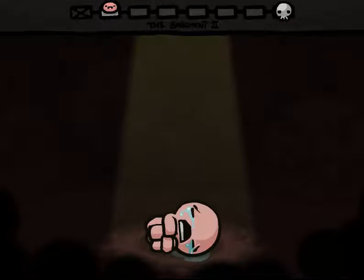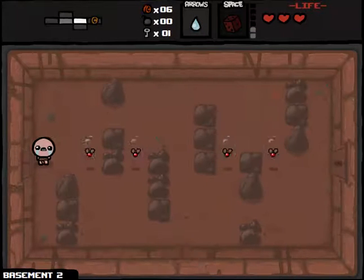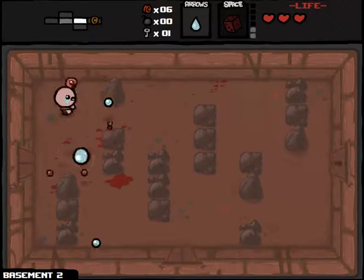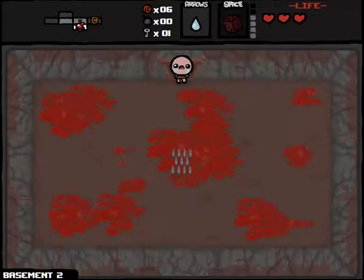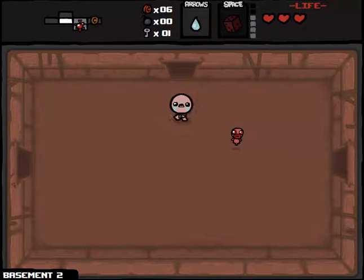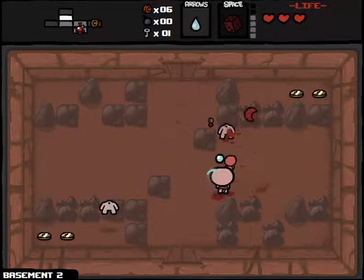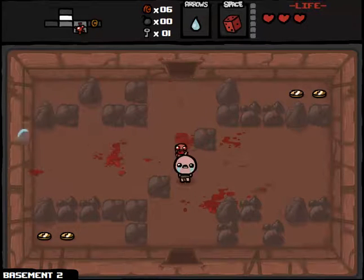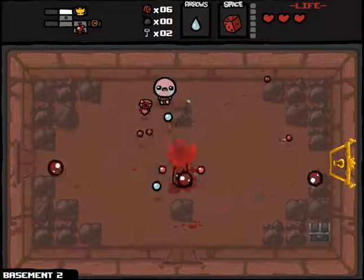Let's move along here and try to find the item room as quick as possible, so we can get the D6 recharged in case we get multiple bad items in a row. Basement 2. Got these flies here, jumping fellows. Take them out. Get the key here. And we did find the item room, so we'll unlock that right away.